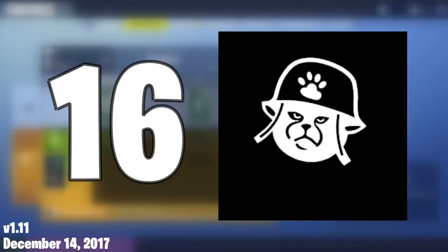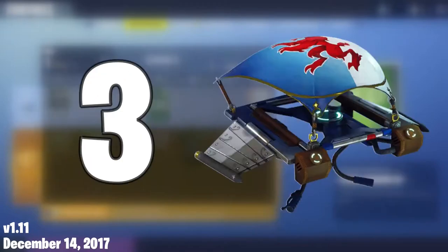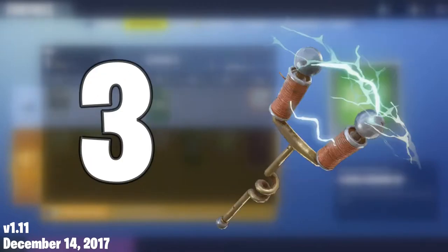In the battle pass, there were 16 banners, 16 emoticons, 4 emotes, 3 gliders, 3 harvesting tools, and 4 outfits.